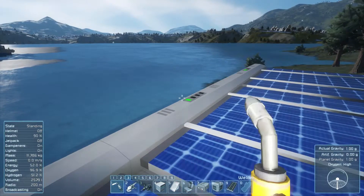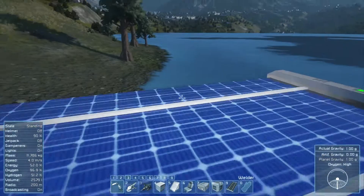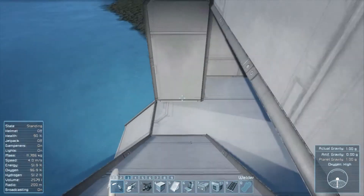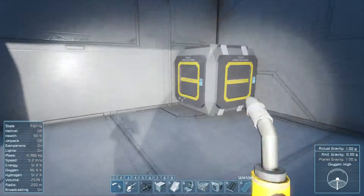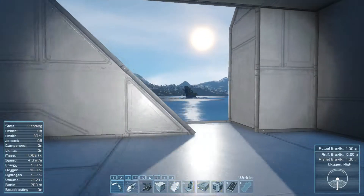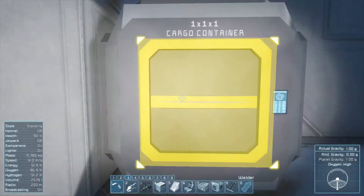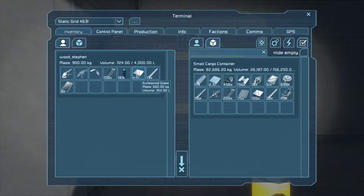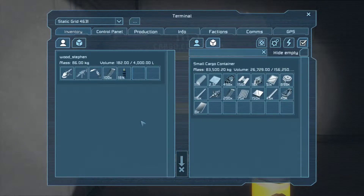Three working solar cells now. Still not getting much from that sun. Pretty much broken down everything in the ship except the refinery. All the superfluous stuff off the ship — still got the refinery.